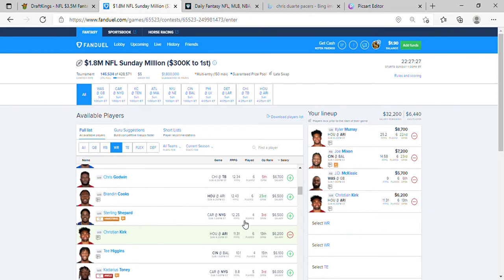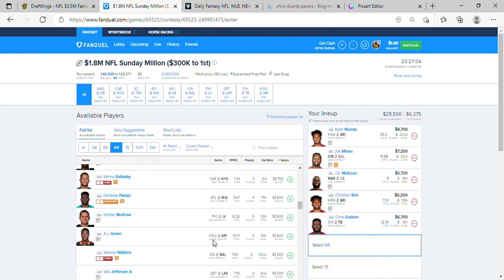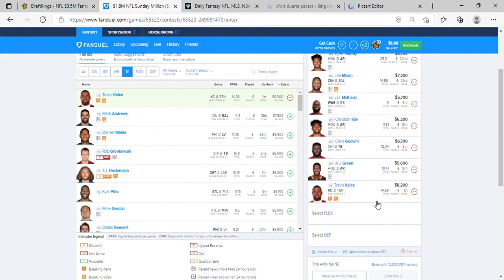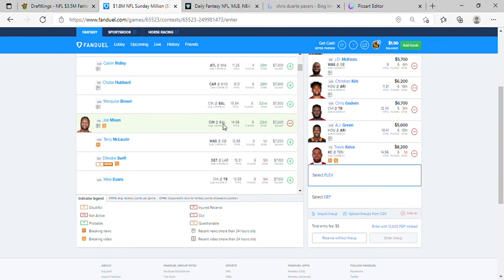We're going to pick up Godwin. At 5.6K we're going to pick up an Arizona wide receiver — AJ Green. We're going to pair them with Travis Kelce. At flex, at 7.1K, it's going to be Mike Evans.